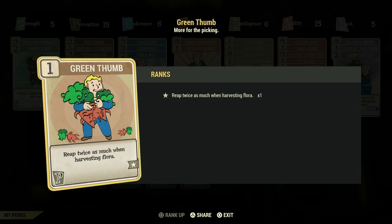Next, you're going to use Green Thumb. This is going to give you twice as much for flora you find throughout the wasteland.